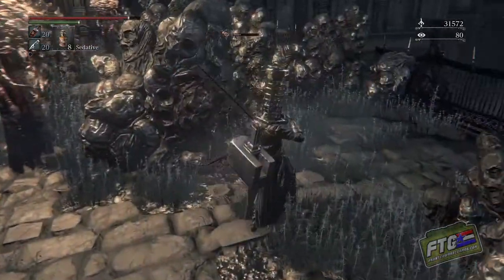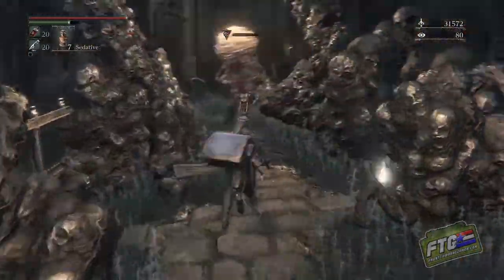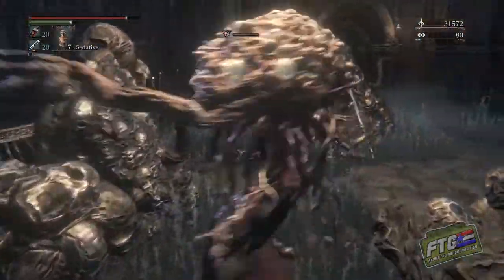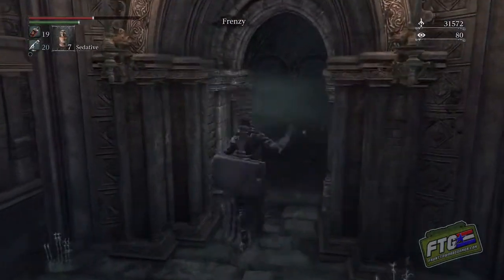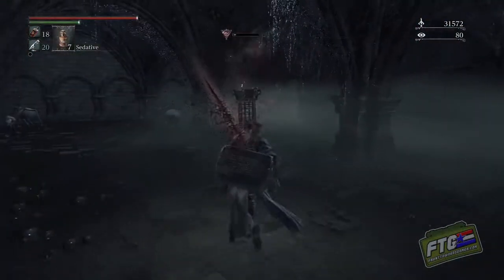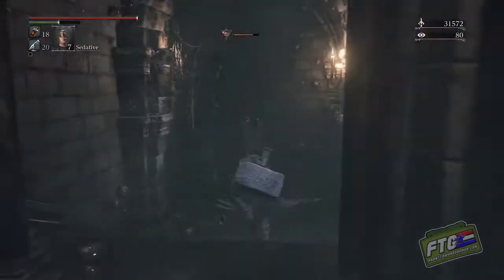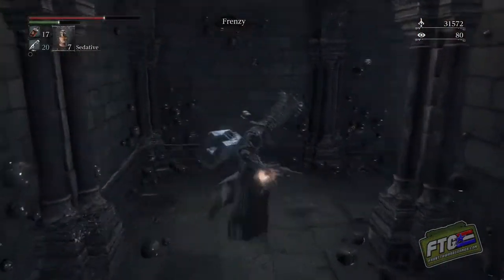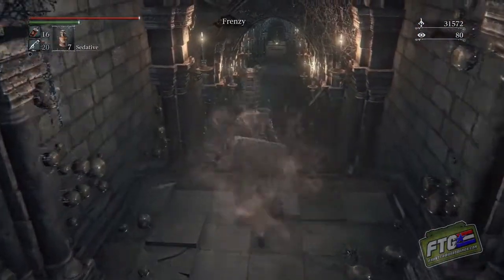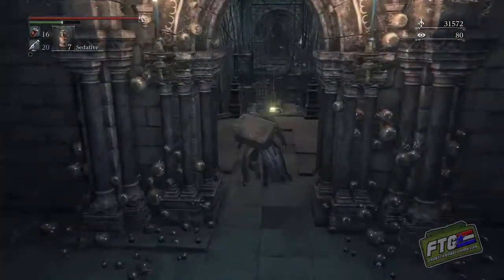Dodge these guys. Keep on hitting those sedatives if you have to. We got frenzied there, let's just heal up. We're gonna run on over behind these spiders, take a draw on the left. Follow this all the way down. Let's just heal up again. We're gonna go right to the back and hit this lever.